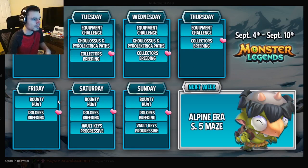On Friday, the new Bounty Hunt starts as well as the Dolores breeding. Just remember that the Bounty Hunt is the best event in the game for getting mythics, so make sure to do that before it ends. The Dolores breeding is great as well — you can get a brand new mythic and it is a pretty decent one.